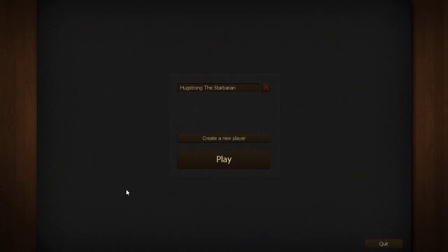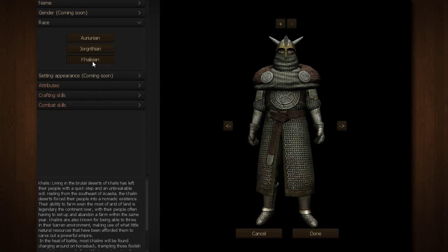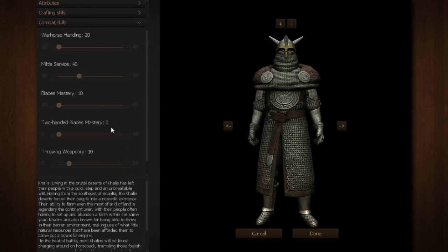We are back on the character creation screen — you pass this when you first enter the game. What you're going to do is create a new character. The name and family name aren't really important. What is important is you're going to want to set your race to the last one — I'm not 100% sure how to pronounce it — because that is going to lower all of your combat skills so that you can set them higher.